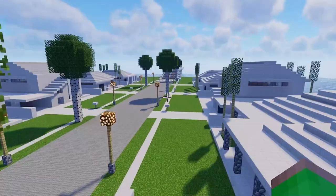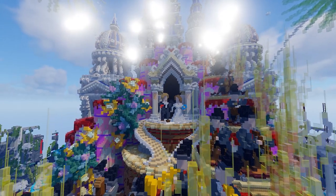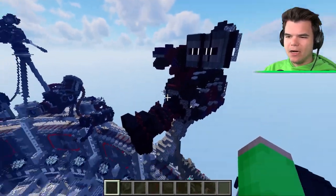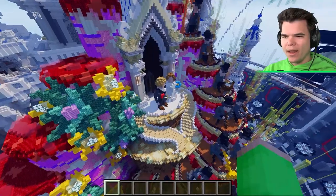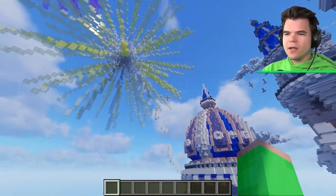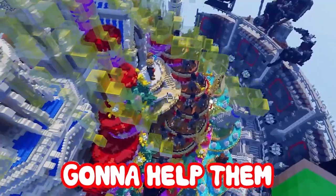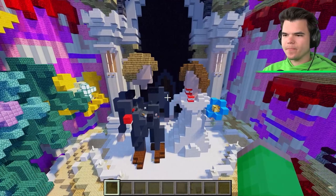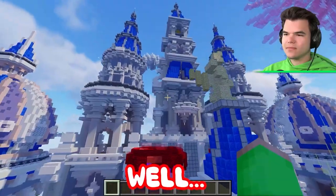Fireworks go off as they enter a new build - a tropical paradise or theme park. They spot a camera filming what appears to be a wedding scene with two people getting married. Josh decides to 'help them enjoy their wedding' by blowing them up. Jelly is horrified but amused. They notice a little heart on the castle which then disappears.